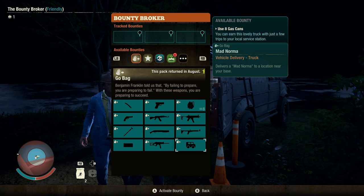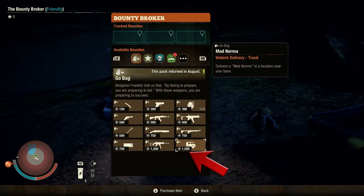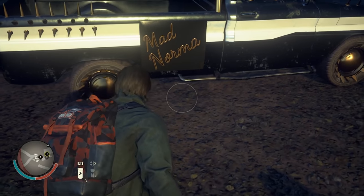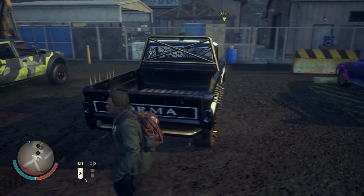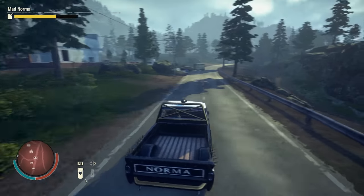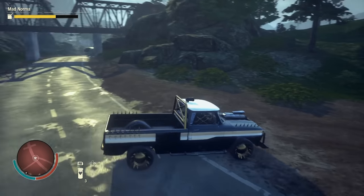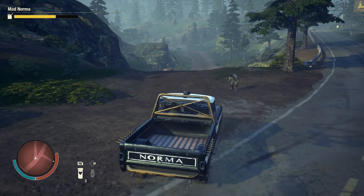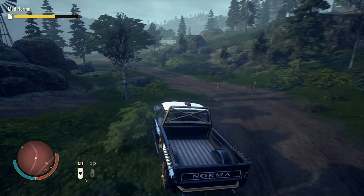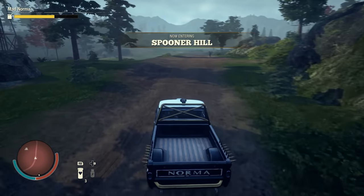Last but certainly not least for the Go Bag bounties is the Mad Norma truck. This is actually another one of the new items added into the return of the Go Bag Pack. The bounty for this is to use gasoline canisters eight times, meaning you just have to refuel vehicles eight times. If you want more of these trucks, they're going to cost 1,500 influence each. The reason it made it on the list is because you spend a lot of time inside a vehicle, so finding the vehicle that's just right for you is definitely a worthy investment. You're going to use vehicles for all kinds of things — keeping a van at the base for storage, a super fast vehicle for clearing infestations, or a balanced vehicle for looting.